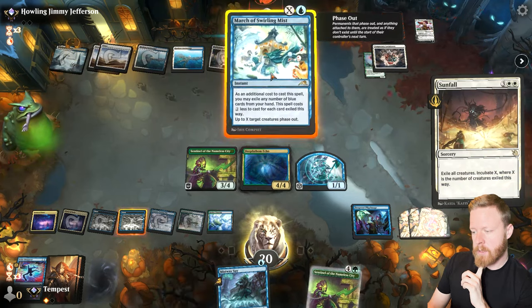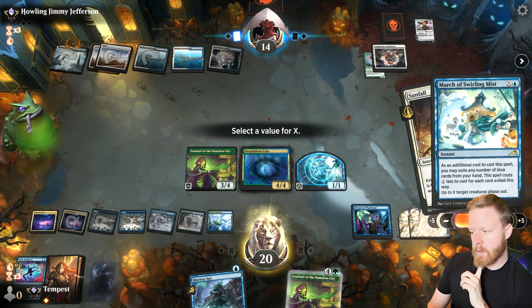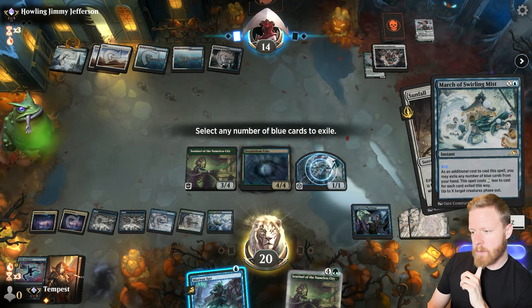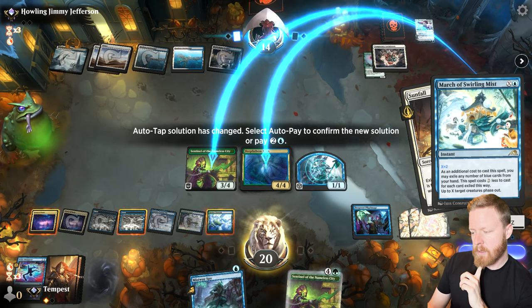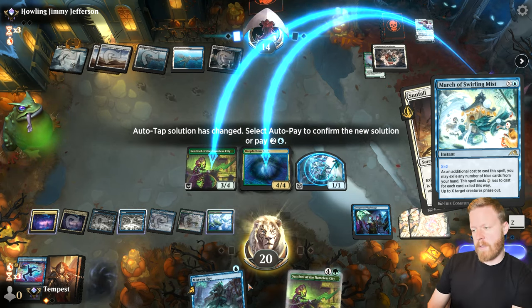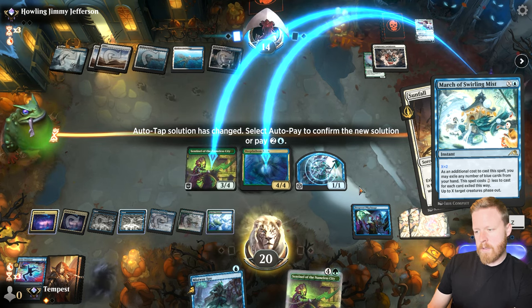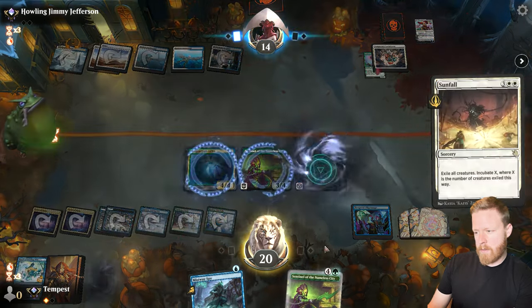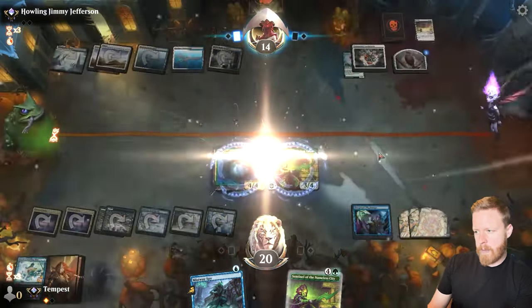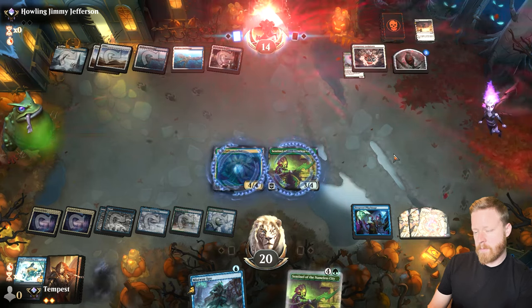I want to go — use March of Swirling Mist for two, saving both key creatures. I wonder if I should discard and save the token as well so they get nothing off Sunfall. I'll keep my card in hand — he can have a 1/1. Nice, there we go. That's game two wrapped up.